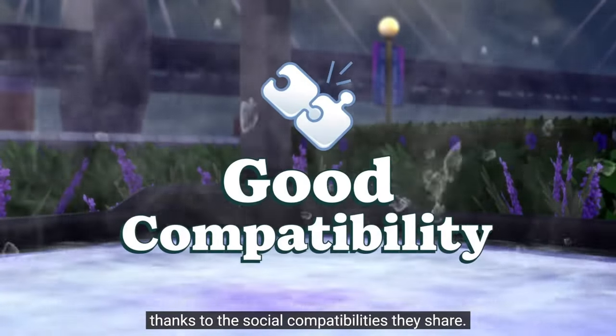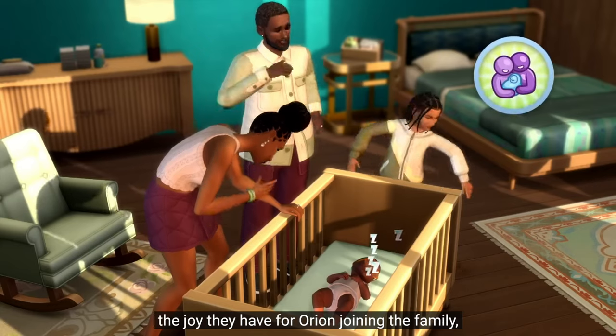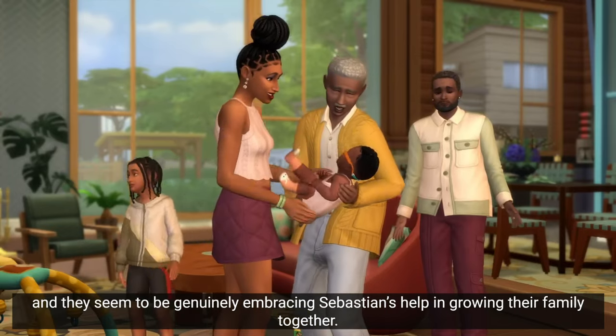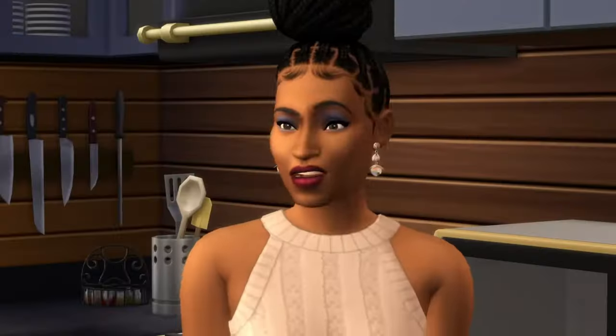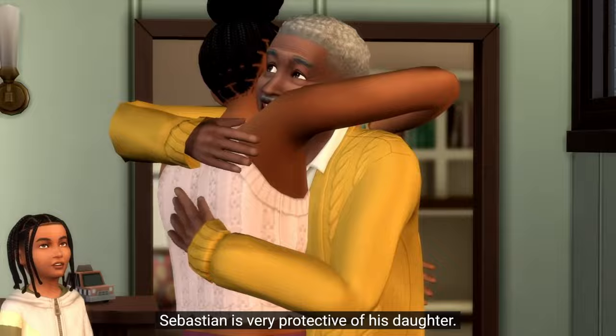Number one, I recommend Growing Together. Family dynamics sound like they're going to work very closely with Life and Death. These dynamics should affect the way that Sims react at funerals or when listening to a will being read. Sim Gurus have confirmed cross-pack play with the burnout system that came with the Growing Together Expansion Pack.